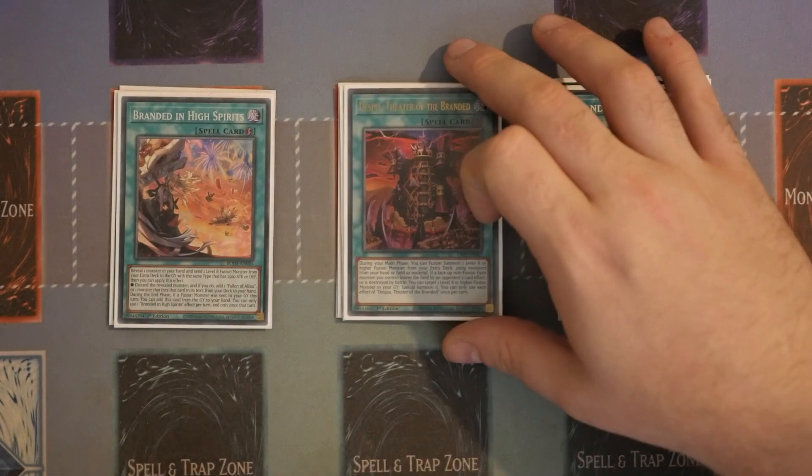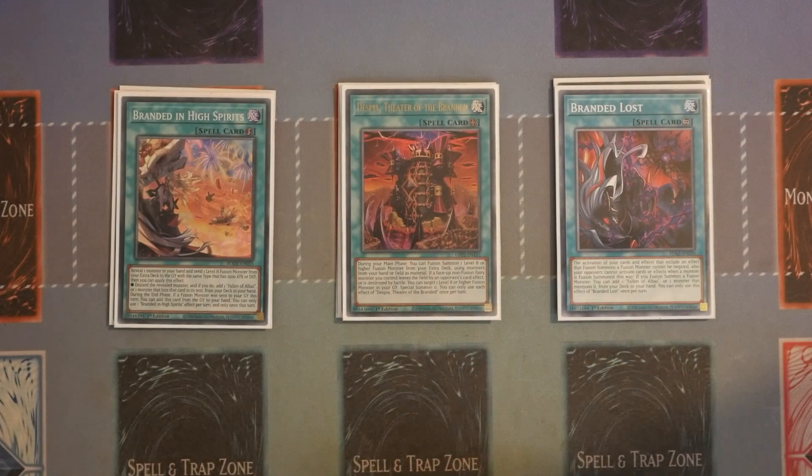One Branded in Red, one Branded Lost, and one Despian Theatre. A lot of people don't like Theatre, but it's another one of those cards where if I've already seen Branded Fusion or I already have a route to the Pulmarization, it gives me options. For example: normal summon Aluba, search Despian Theatre, and it gives you backup against Ash. If they Drawl you and then Ash your Branded Fusion, you can still activate Theatre — you've only used two cards and still have three in hand. That can lead to a defensive board, a Masquerade Dragon, or a Quinterius. Theatre also has a secondary effect many people forget: if a face-up non-Fusion Fairy monster leaves the field by an opponent's card effect, you can target a level 8 or higher Fusion in the graveyard and bring it back, letting you loop your resources.